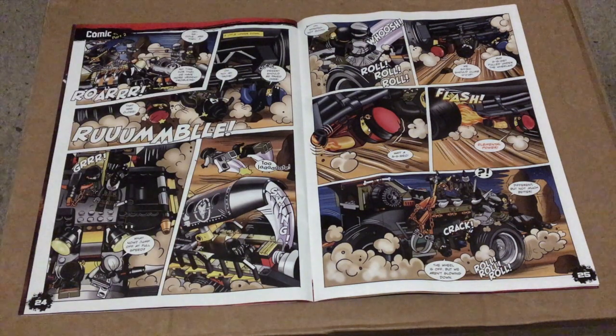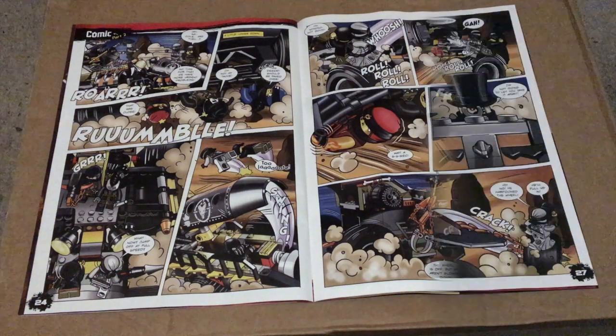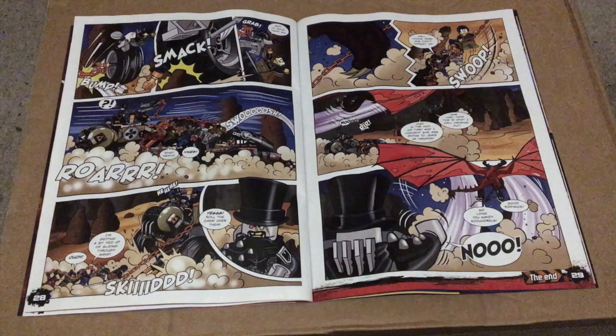On pages 24 and 25 we see the ninja trying to survive the Dieselnaut by getting rid of the wheel to also help Zane and Wu. On pages 26 and 27 we see the ninja trying to get to the top of the Dieselnaut to save Zane and Wu, as the wheel plan did not go as planned. On the final pages of the comic we see the ninjas being saved by Firstborn, and that's the end of the comic.